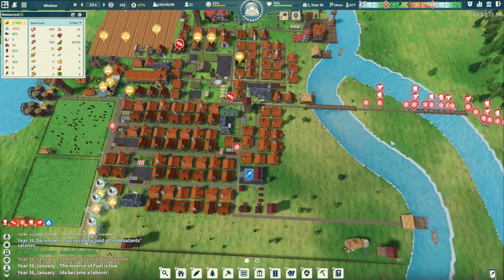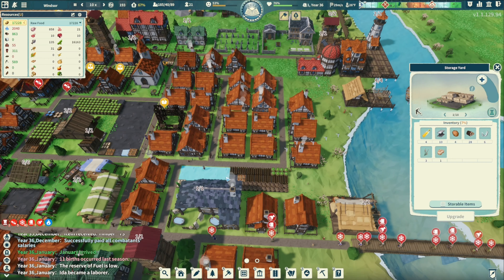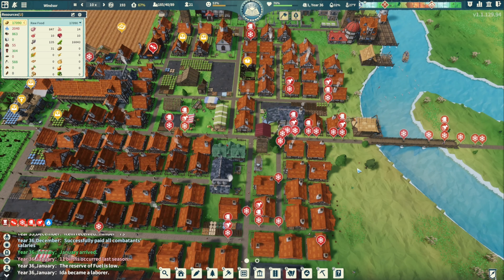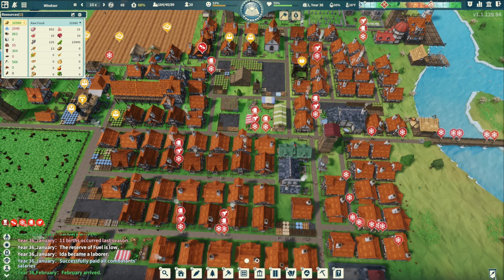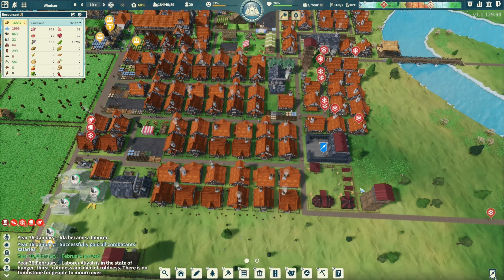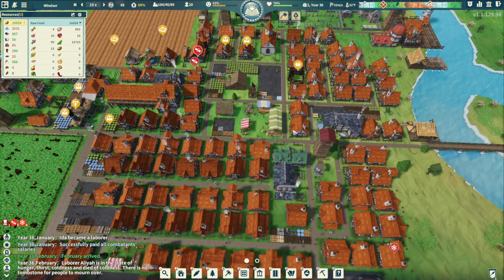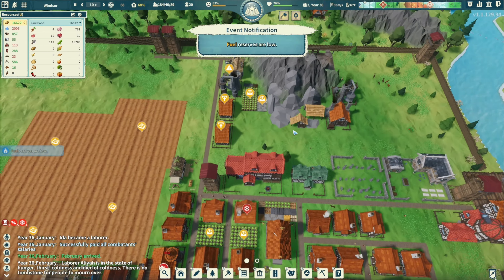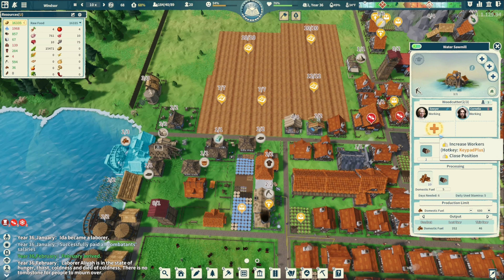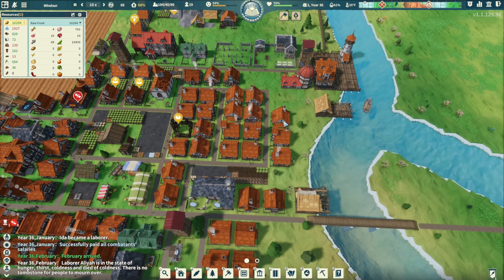A lot of cold people - better be bringing back some stone. Go home and get your heat - my boilers are working. We have a little bit of stone now. Fuel reserves are low - yeah, 36. 19 laborers, that's bad.